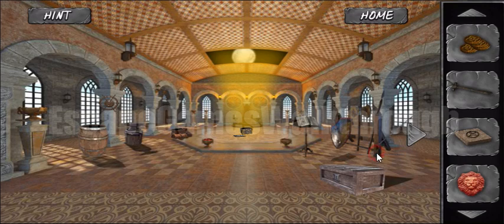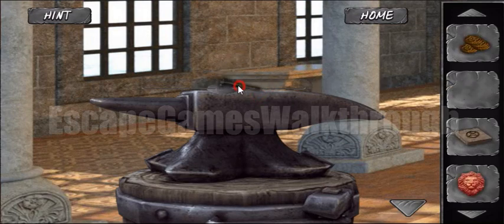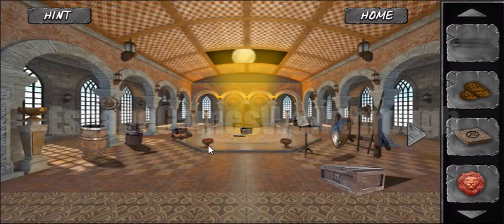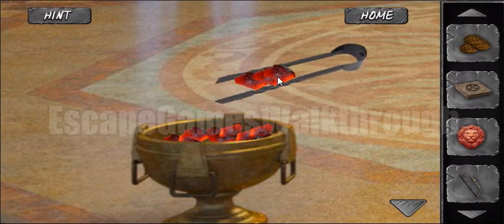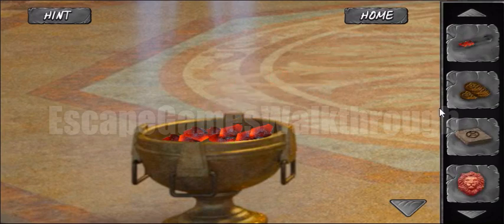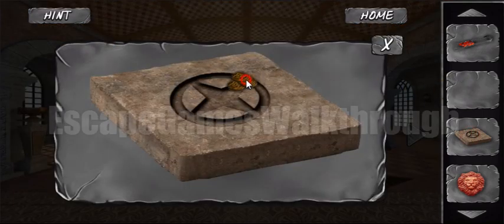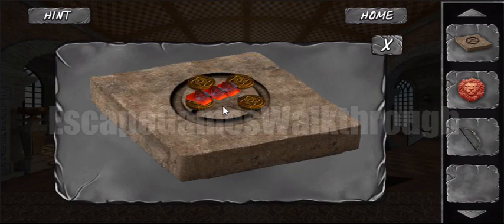We got money from here. Also we have a hammer and here's a metal bar, so we can forge it to make a picker. With the picker we can take hot coals from the bowl.